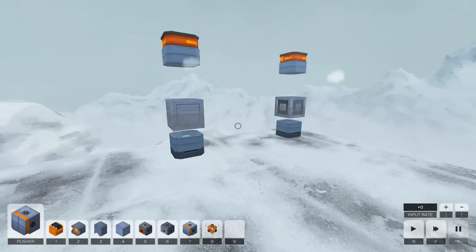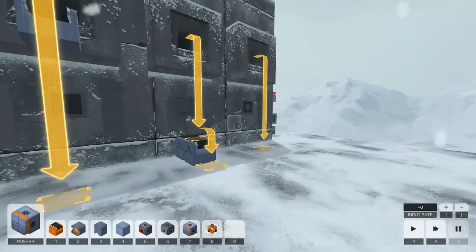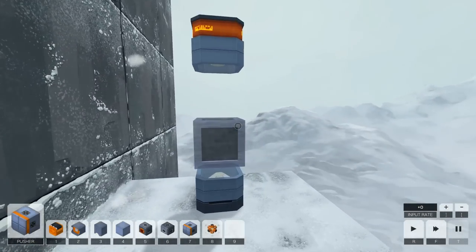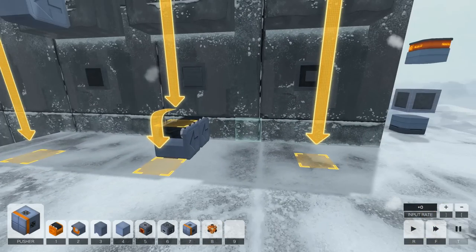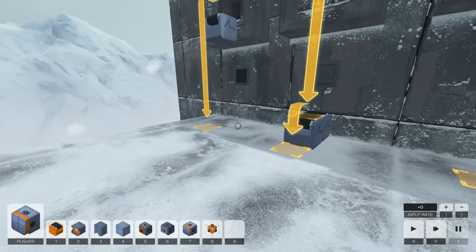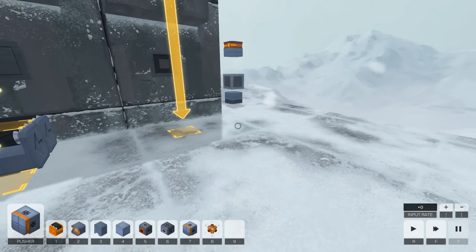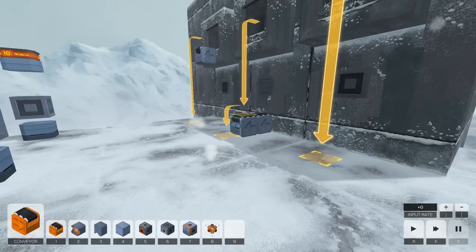You can see where we want these blocks to actually end up going. Here's our ring block — that'll be block C. Here's block B, and here is block A. So we've got to design a machine that'll automatically put A into the A spot, B into the B spot, and C into the C spot, rather than doing it by hand. Just look at the bottom — you can see my quick bar: welder blocks, platform blocks, sensor blocks, pusher blocks.